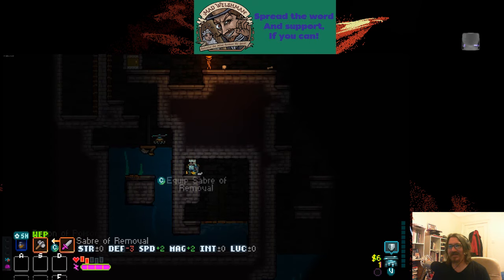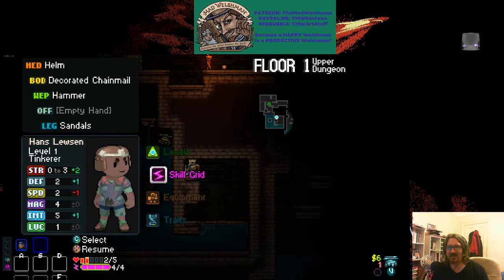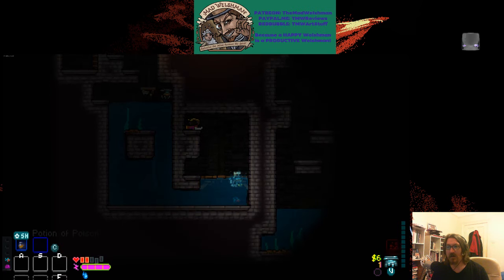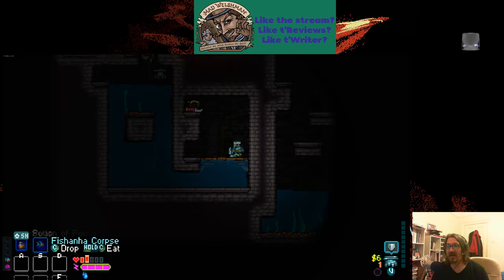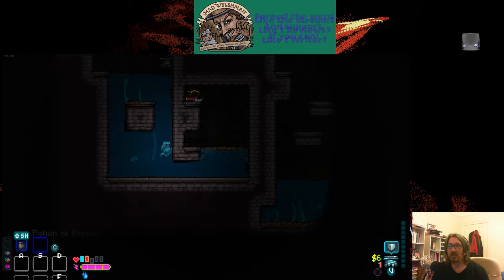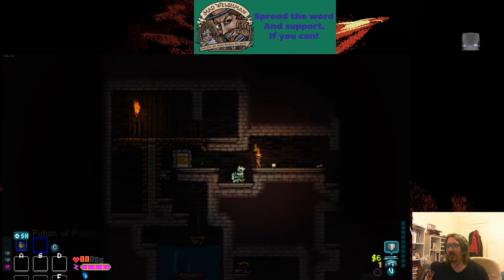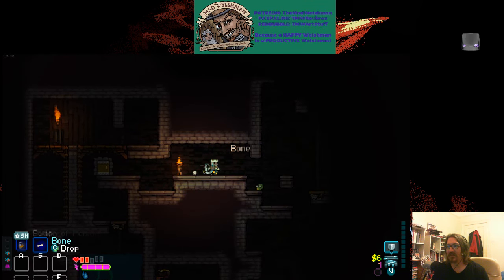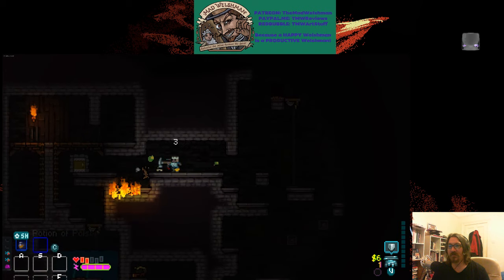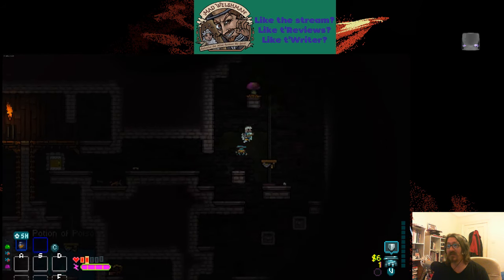We've got two hit points. Saber of removal — with less defense, that ain't good. Come on up. Oh, are you dead? Yes, you're dead — we'll eat you. Now, demonstrating that if you throw a thing on a torch, there is potentially very bad times. Also, some slimes bounce, some slimes throw themselves at you, and all slimes hurt.